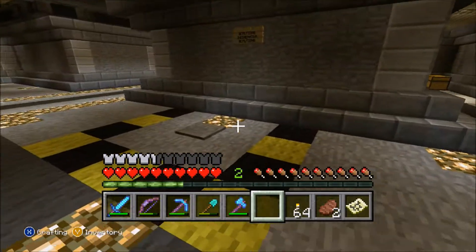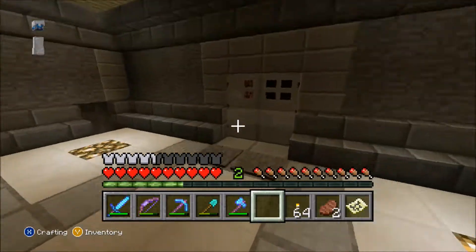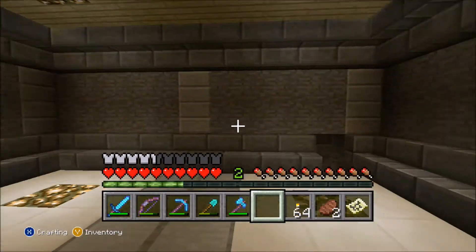Over here I have this caution line for the incinerator. Basically you step on here and it reveals the block — it's a safety feature so it's never open constantly. It even says 'caution incinerator,' so step on there, throw whatever you need in, and you're good to go. I mostly get rid of things I really don't need anymore like rotten flesh, because that's an infinite supply now — same thing with bones and arrows.